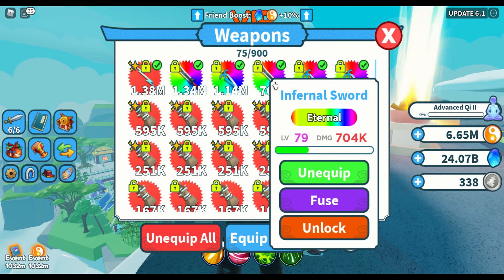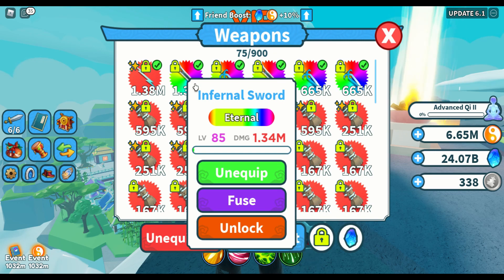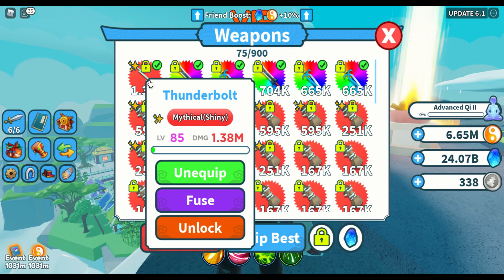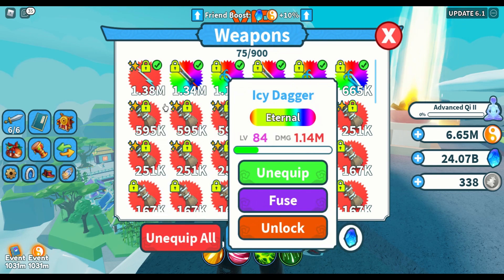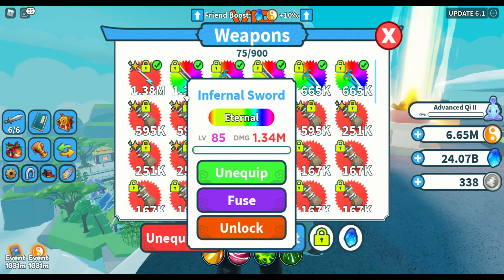We got one Infernal Sword — this is the one we had before spending all 300 billion spirit stones, and I was able to level it up to level 85 with 1.34 million damage. The other weapons I got were used to upgrade our enchanted Thunderbolt, which now has 1.38 million damage. So the mythical Thunderbolt has more damage than the eternal Infernal Sword here in map 8 — both level 85, but the Thunderbolt is a little bit stronger.